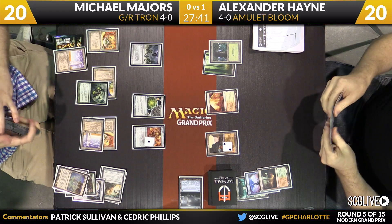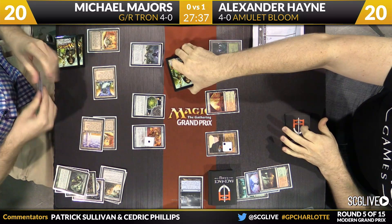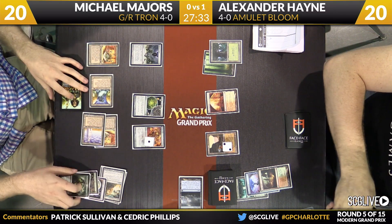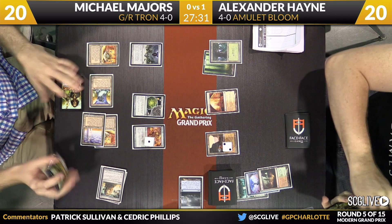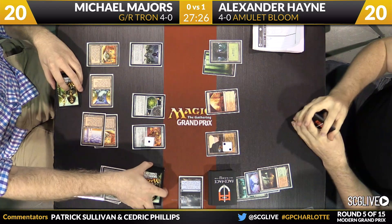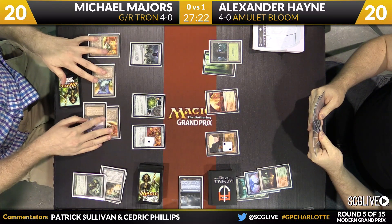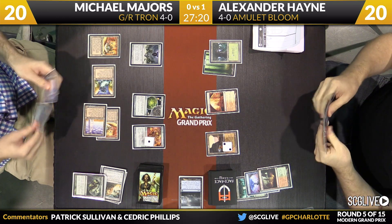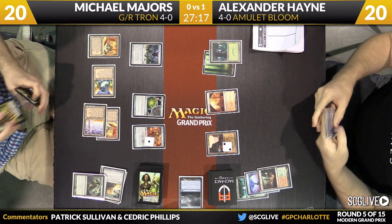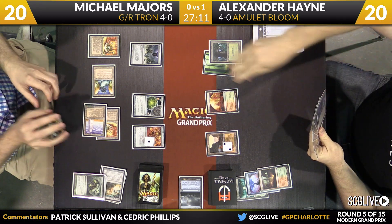Hayne is under some real pressure now. Oddly enough, Hayne can still win this game — Primeval Titan is going to be poor, but Hayne can still win. He's got five mana out there and one of them is blue. We know there's a Gemstone Mine in hand, so if he plays Gemstone Mine into a Hive Mind and a Pact, it's over. But he's got to get to it pretty soon — he's got to do it all like this turn. Summer Bloom, as long as he can hold some lands in his hand, there's always hope that could get him through the back door, but he's running out of time.